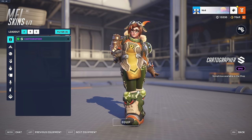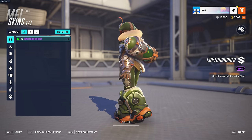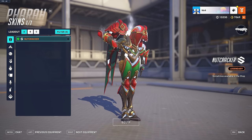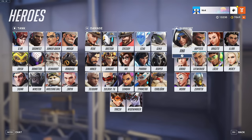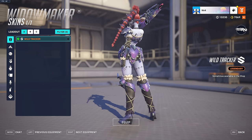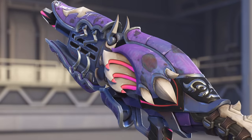Mei has a shop skin called Cartographer and it's kind of cute — it's just an epic. She's got the hat with the ears and the feather. There are a bunch of new skins that are kind of variations of old skins. Widowmaker also has a shop skin called Wild Tracker — her hunter skin. The weapon looks really good, it's got like an egg print on it, like a Yoshi egg.